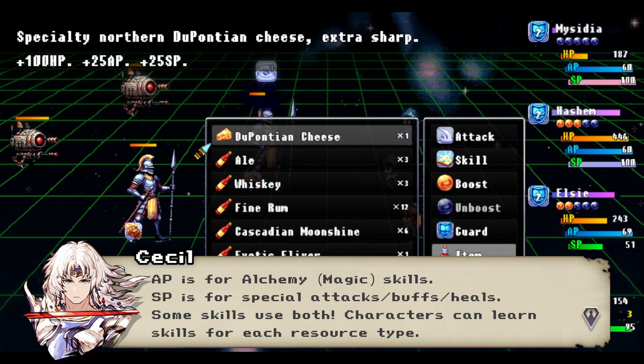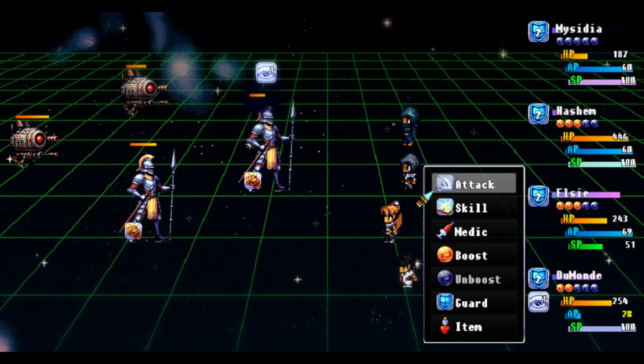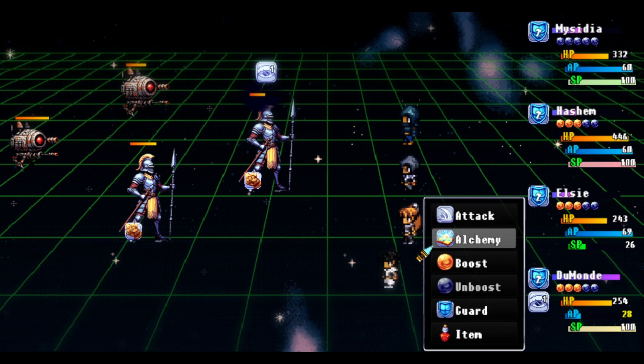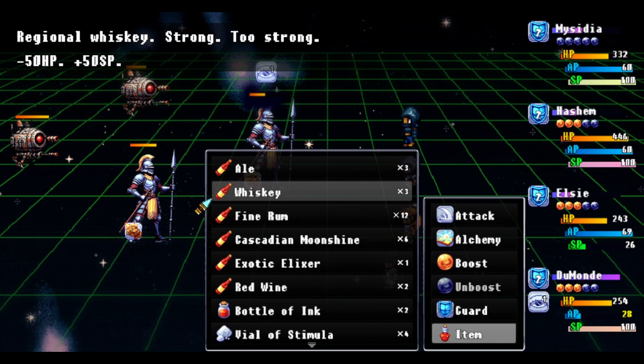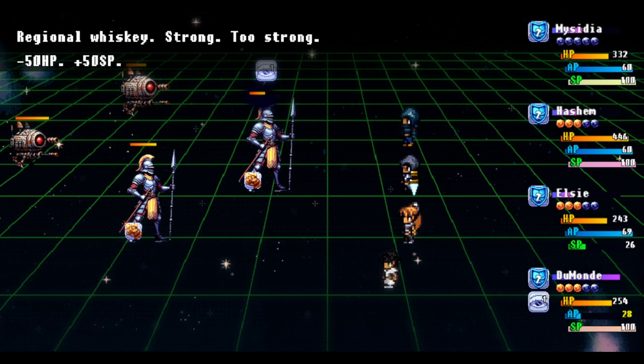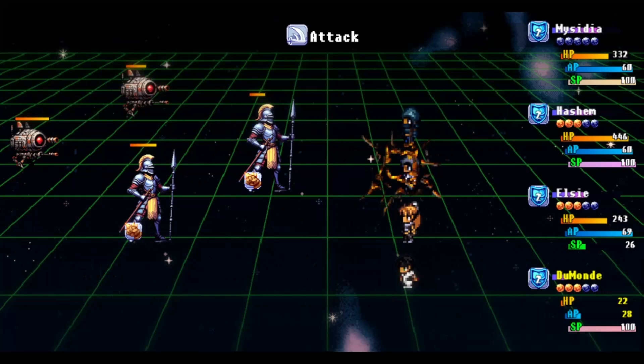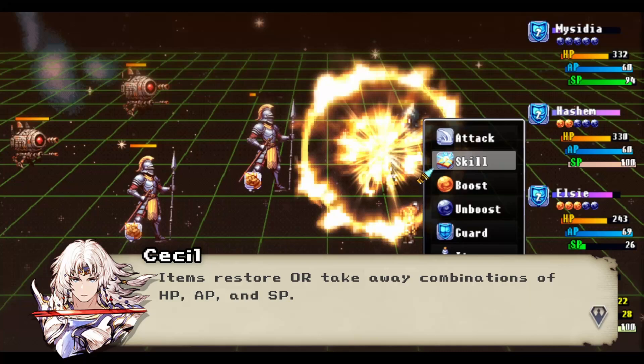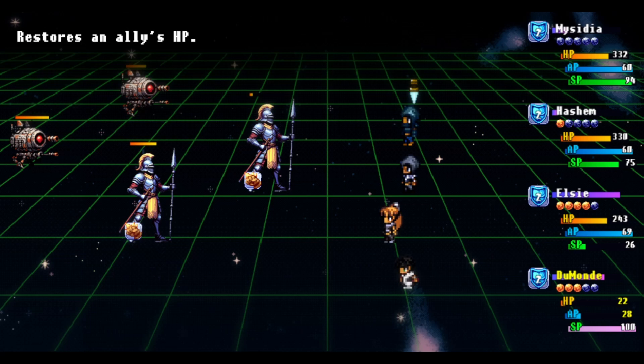The final character I recruited was Dumond, a priest with a ton of alchemy skills using AP and no SP skills except one that converts 80 SP to AP. So his alchemy skills cost mostly AP but also a little SP, meaning you have to balance maintaining AP levels for his powerful alchemy. When you build up excess SP you can convert it back to AP without needing an ether. Items in the game recover or reduce HP, AP, and SP — some have poor healing but restore AP and SP. All alcohol reduces HP but gives equal AP back, and a drug called ink found in the slums gives a massive HP heal and SP boost at the cost of a lot of AP.